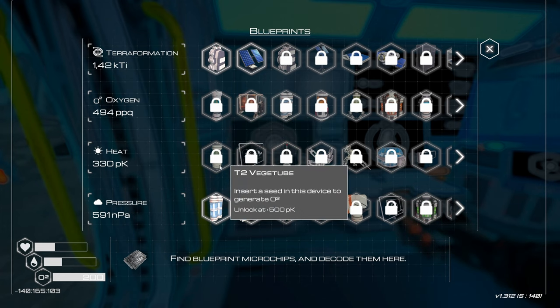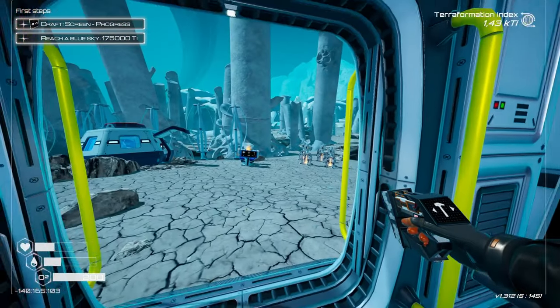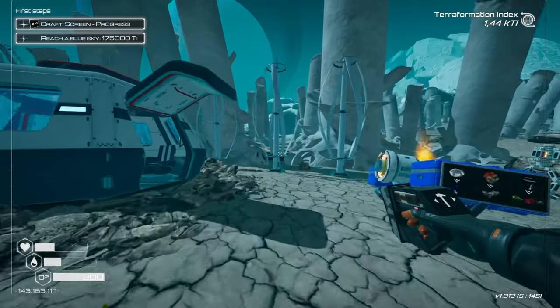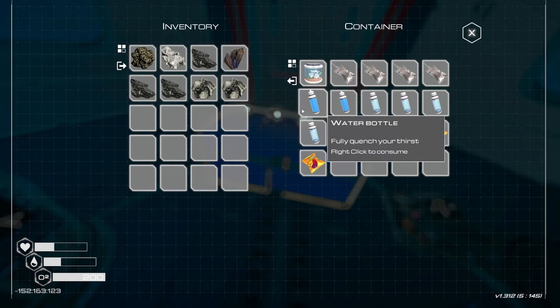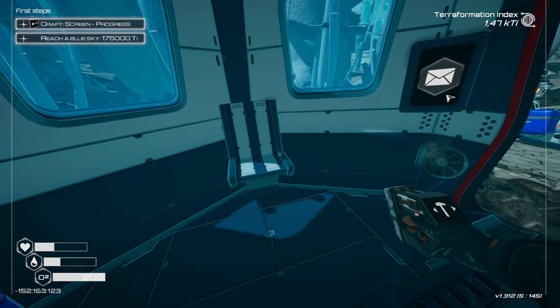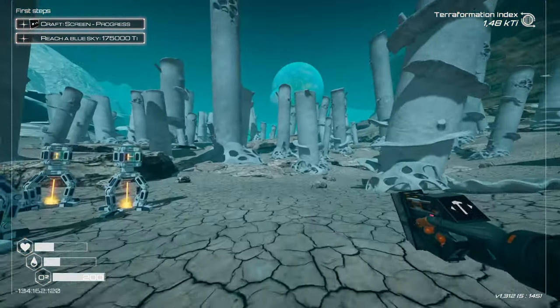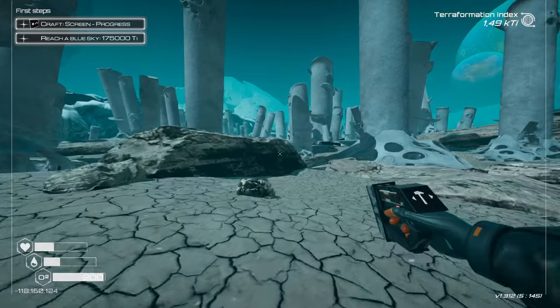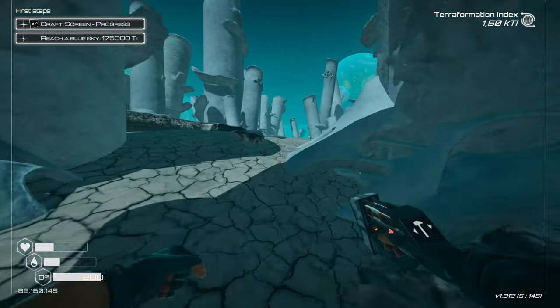Heat will soon unlock the tier 2 veggie tube. I feel there's not much I can contribute other than going outwards and exploring. To do that I'm gonna be taking at least one food, one of this, and one more oxygen capsule just so I don't die of asphyxiation. I'm gonna go towards the moon because I saw there's ice on that way.